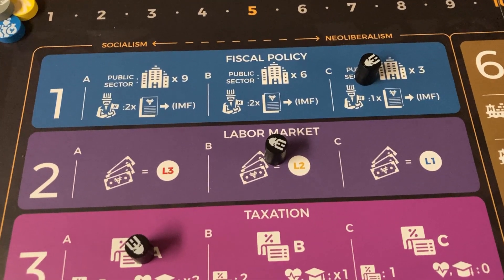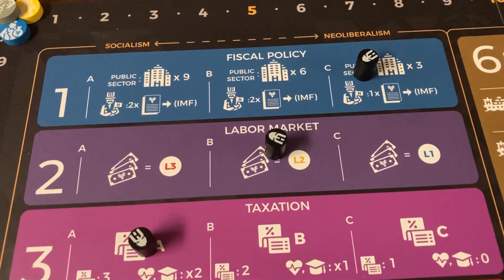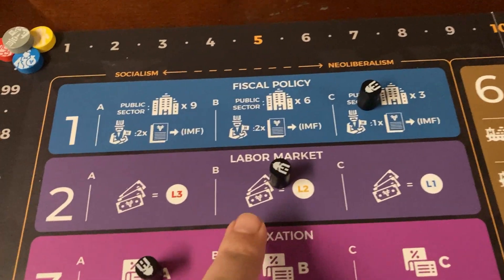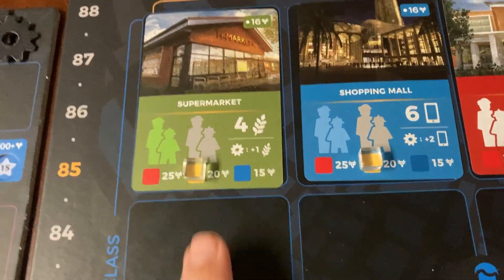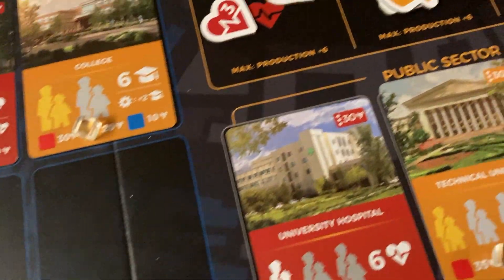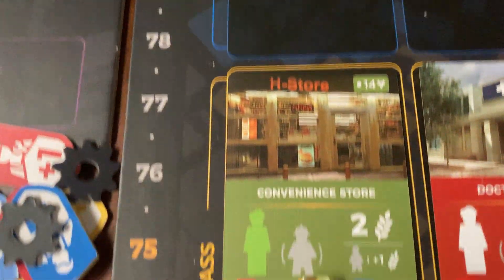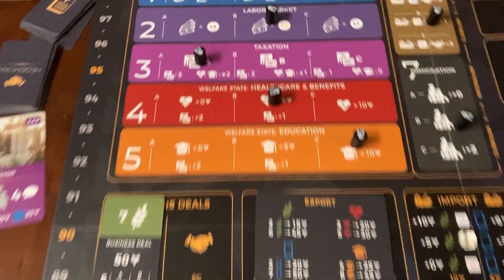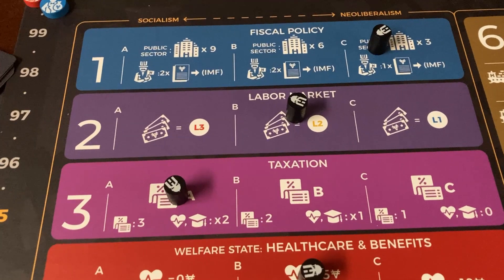For labor market, this is the level of wages that each of the different factions have to pay to their workers. At the beginning of the game you start at L2, which is the middle. All the different wage cards will have their cubes at the middle — this is the minimum wage. If a faction wants to pay more than the prevailing minimum wage, they're allowed to go higher, but they cannot go lower.